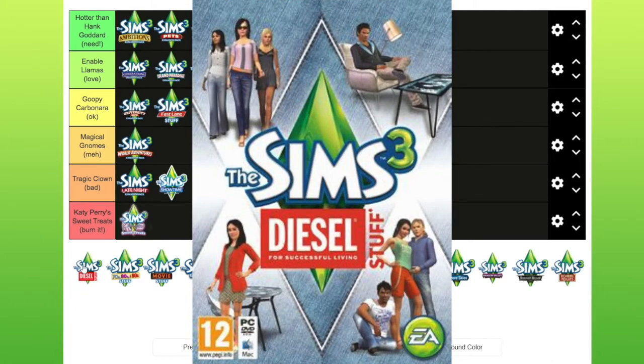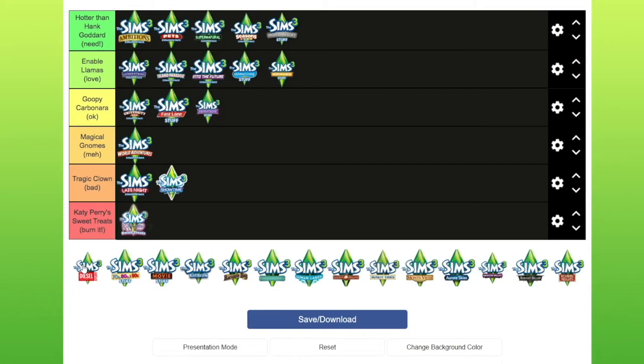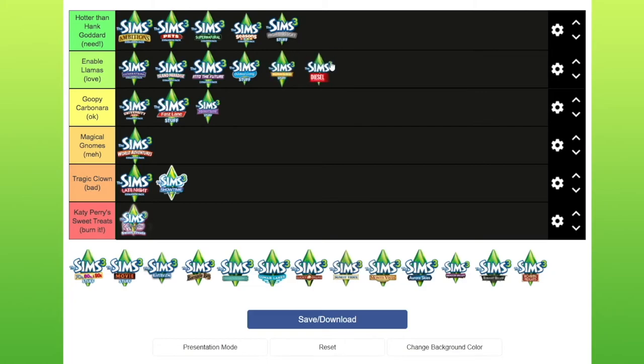Diesel Stuff — interestingly, a fellow Simmer named Nerdist had the exact same thought as me. I don't like The Sims having English in the games, which is also why the World Adventures worlds bothered me — they were based on real life places. Whenever I download custom content, I don't like posters or clothes that have real English on them; it has to be in Simlish because it doesn't fit in their world. I do really like Diesel Stuff, but I don't use the clothes with 'diesel' written on them. However, they have lots of modern objects and clothing, and it is really good. I'm going to put this in love.